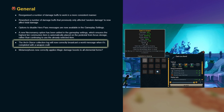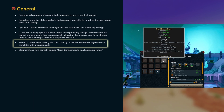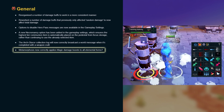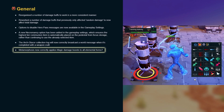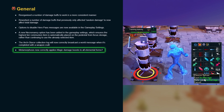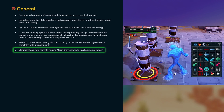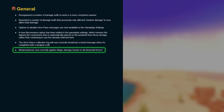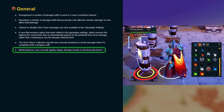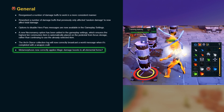The Arc Glacor collection log will now correctly broadcast a world message when it's completed with a weapon craft. Metamorphosis now correctly applies magic damage boost to all elemental forms. I was made aware by Rocket Cars that this didn't actually do what we expected — a specific elemental Metamorphosis still doesn't boost damage for the other elementals. Let me explain: since the dawn of EOC, if you transform into a fire Metamorphosis by having a fire spell active,